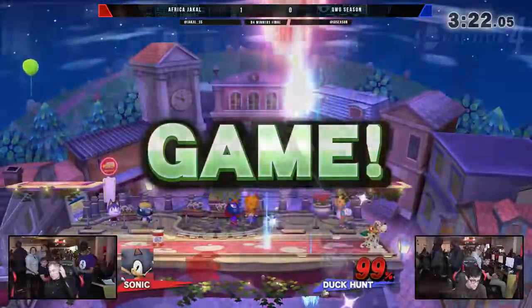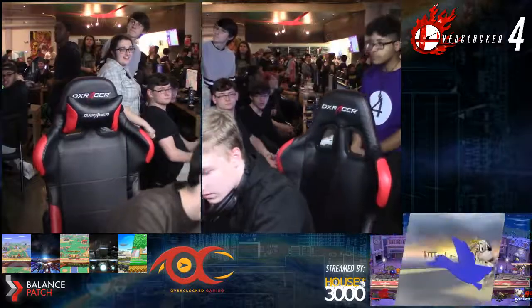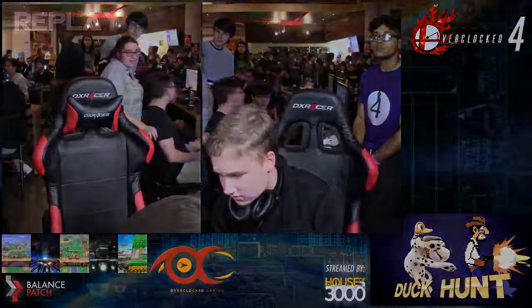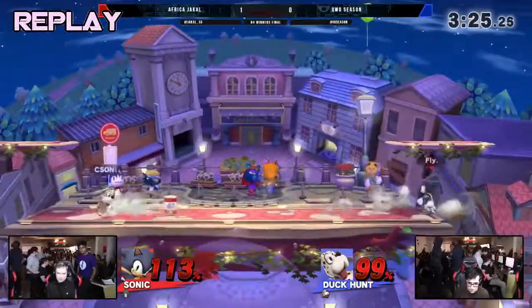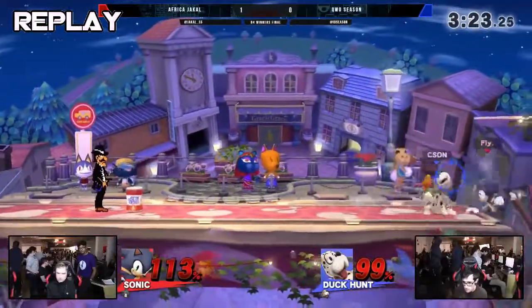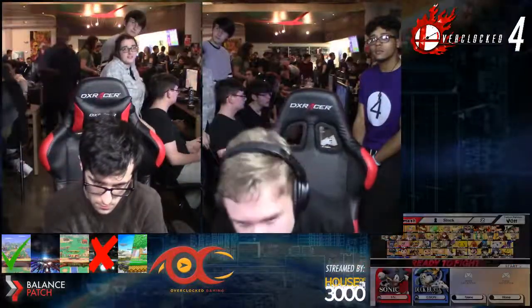Season with the roll read up smash — beautiful from Season, taking this to game three. As New England pops off in the crowd. Season's reads are so good. Watch the way he finishes this: he gets hit by the spin dash, just goes back to neutral on the other side — he's got a gunman coming, he knows Jackal is scared. He reads the roll from across the stage, dashes from center stage, runs in and up smashes to the ledge.